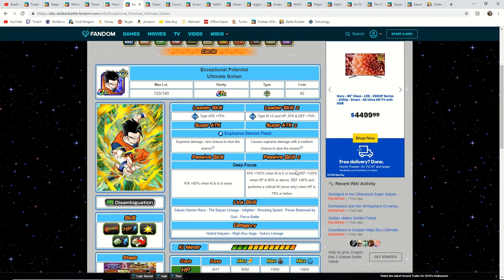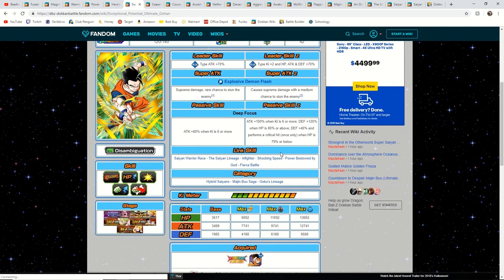The AGL Ultimate Gohan has an incredibly similar passive skill — it's still a very defensive unit and gets the defense the same exact way as the PHY unit. He has the same critical hit only once mechanic, so he's just another unit to have. He's just not getting the added ki in his passive, which makes him worse than the PHY Ultimate Gohan. Nothing too special here — the INT one is much better.